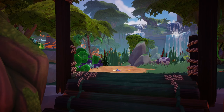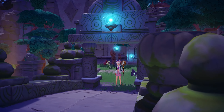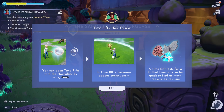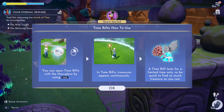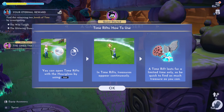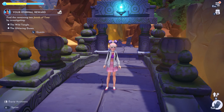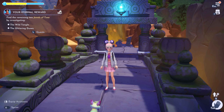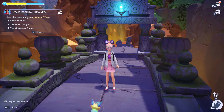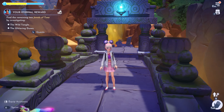Ooh, the snake! And there's more stuff to buy with the teleportation and stuff. Time rifts — how to use: you can open time rifts with the hourglass by using space. In time rifts, treasures appear continuously. A time rift lasts for a limited time only, so be quick to find as much treasure as you can. I had to reread that a couple of times. Now we are here where we first started on the bridge. We need to find the remaining two jewels of time by investigating the Wild Tangle and the Glittering Dunes. But I'm going to save that for the next video.